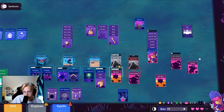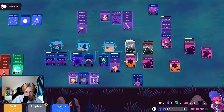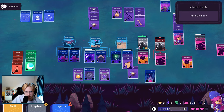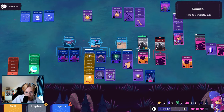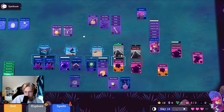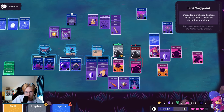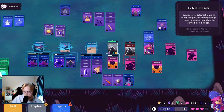You go mining. So this is always the exact same thing. Come on, give me a location. I guess I sell. Oh go in there — okay you don't work like that. Maybe these go up here. Crystals — what I want to do here, I wanted to do three crystals. Celestial link connects to celestial links and other villages.